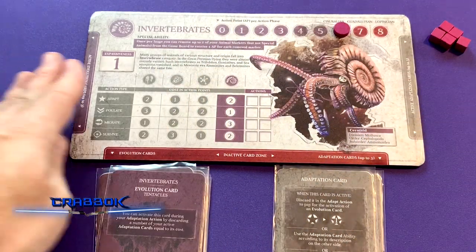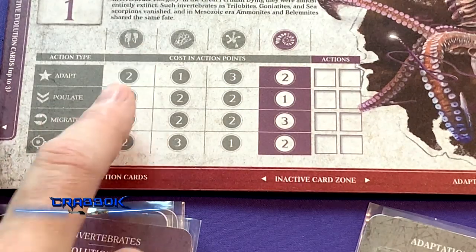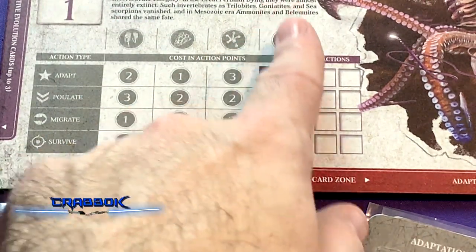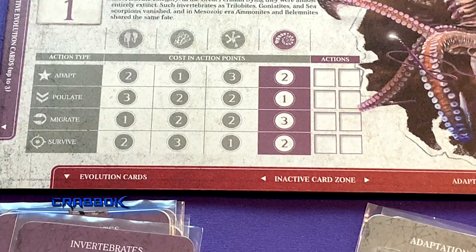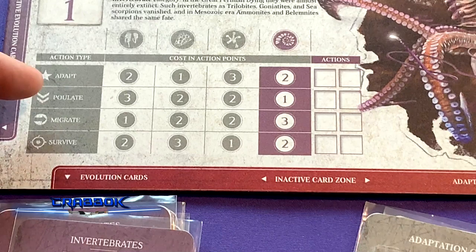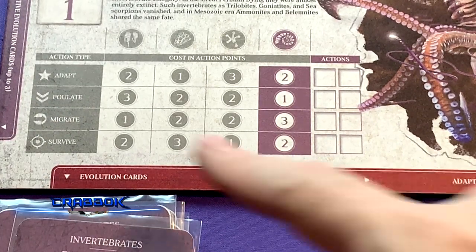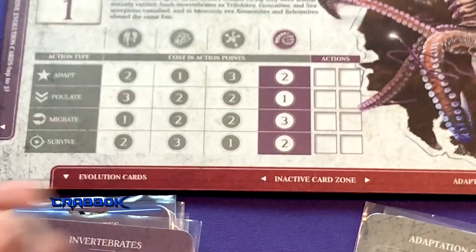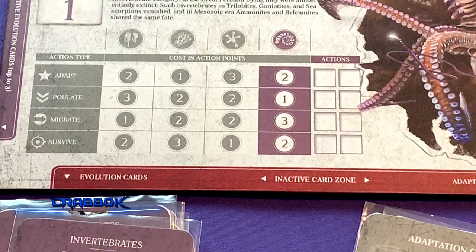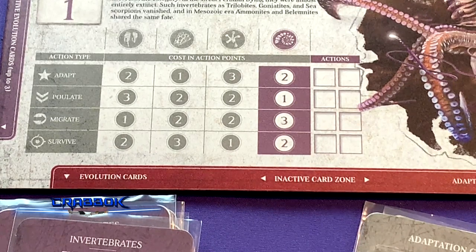The board shows action point costs for all species, but you only need to focus on your own column. The four different actions are: Adapt, Populate, Migrate, and Survive. Adapt lets you play one evolution or adaptation card. Populate lets you place an animal marker on the board in ecological niche zero in a zone of your choice. Migrate lets you move one of your animals on the board. Survive lets you move your instinct marker along the instinct track.